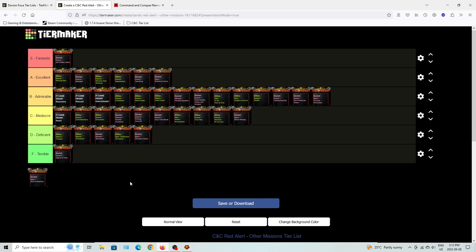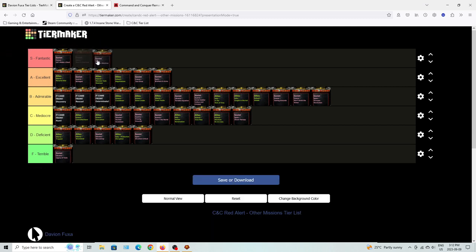Duke's Ex Machina is the last Soviet Aftermath mission, and I'm glad to say it's a fantastic one. Volkov has been captured and the allies are trying to reprogram him to turn him against the Soviets and learn the secrets of his construction. It's a very interesting mission involving radar domes and other structures you have to destroy.